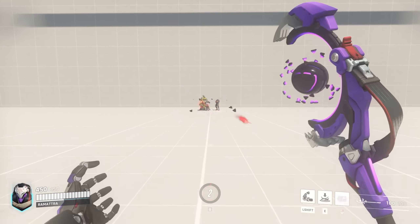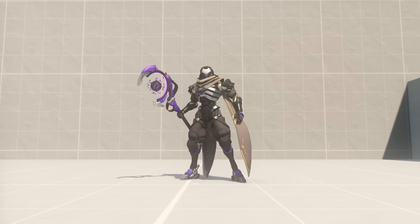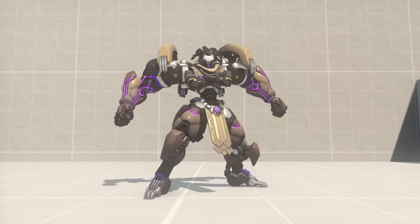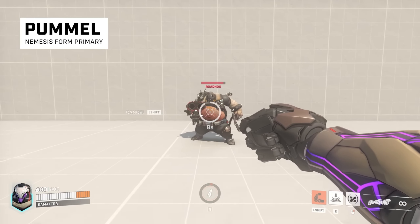Last but not least is his ultimate, Annihilation, creating a spreading swarm of nanobots that creep out in front of you at a slow pace, dealing damage and reducing enemy damage dealt by 50%. The kit looks amazing — I'm really excited that they decided to go with a newer, non-traditional tank design.